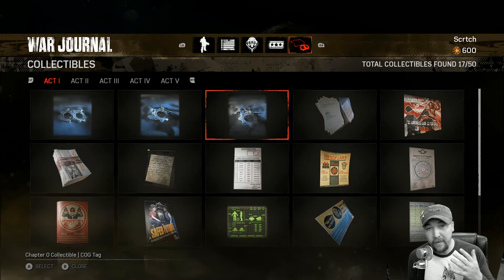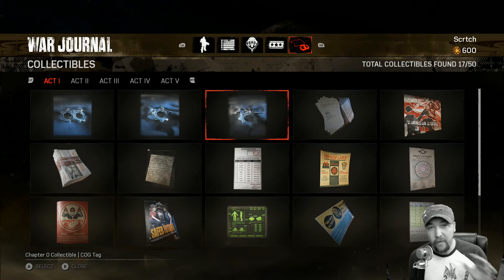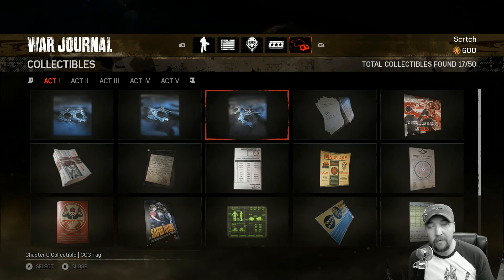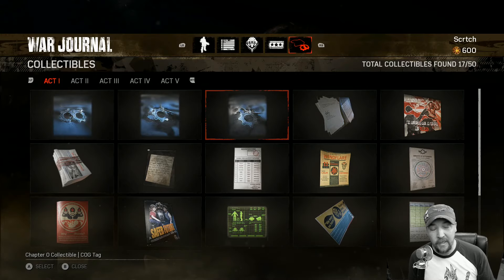This is going to be broken up into five collectible videos — one per act — and I'm going to show the collectibles in the order in which you will find them as you're playing through the game. If you've already played through and you're just missing a couple, I'm going to link in the description jumps directly to the collectible that's missing in the order you will find them in the war journal. So hopefully this helps you out. Please leave me a comment if you have any questions.